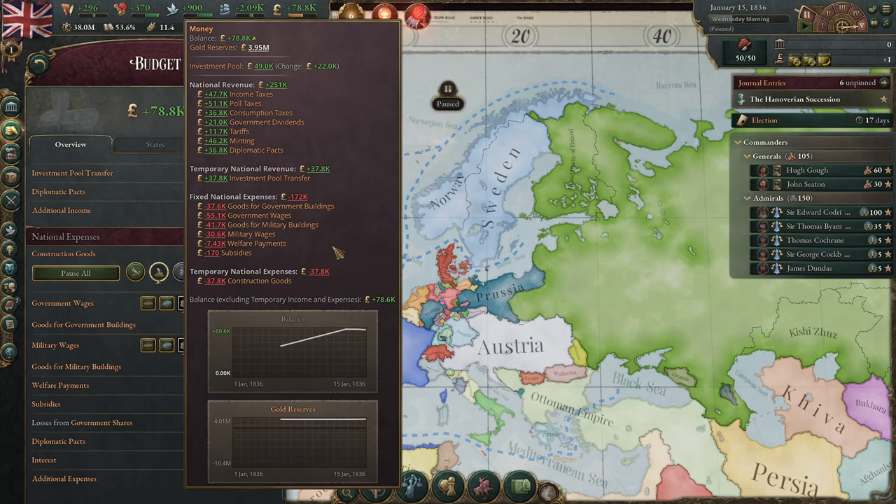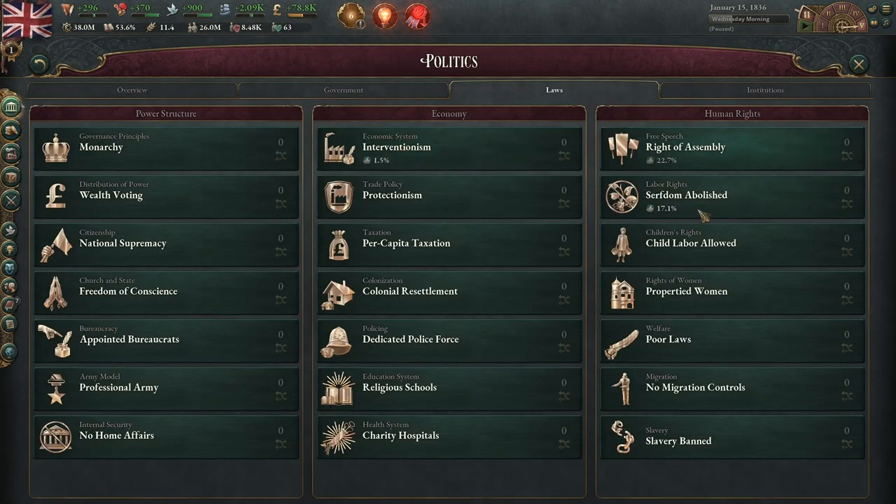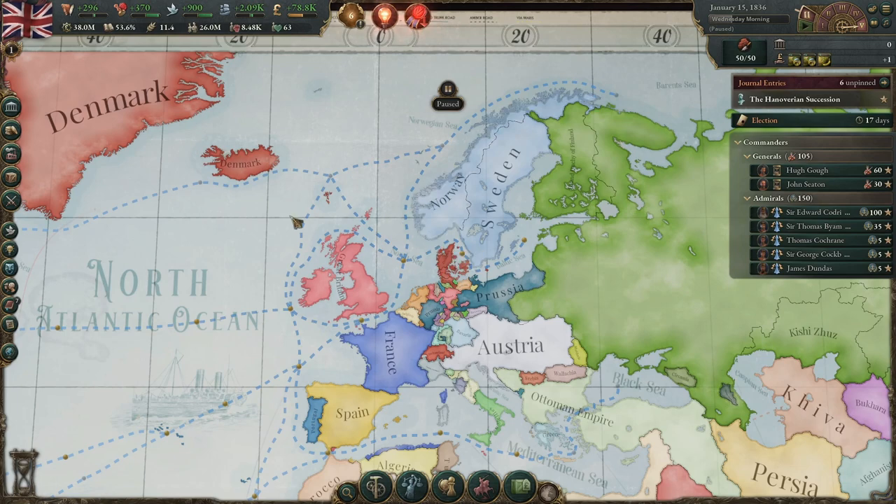Now we'll go over how you spend money. The major things you'll spend on are goods for government buildings — your ports, government administration — and wages in government buildings for the people working in government administration, ports, and railways if they are government-owned. You'll also pay for goods in military buildings — guns, ammunition, and similar items — as well as opium, tools, and cloth if you have field hospitals. There are also military wages, and welfare payments for countries like Britain that have poor laws.